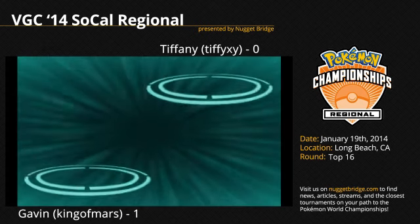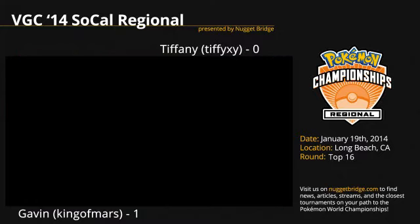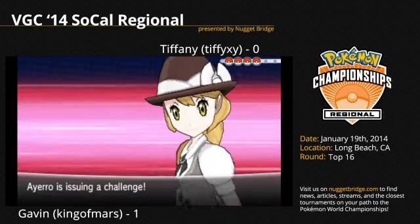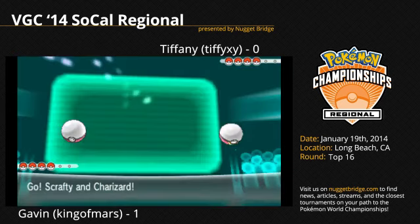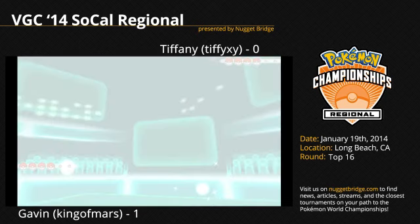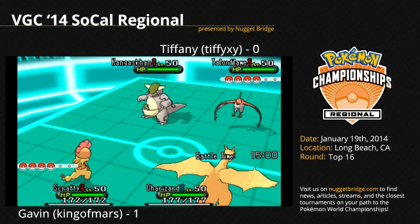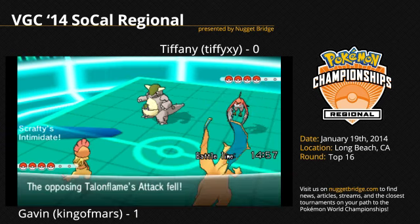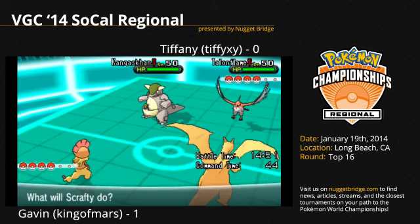If he just gets up the sun, then Talonflame comes out, or Venusaur will come out and just put everything to sleep. Talonflame's a good answer for his Venusaur, which was the problem for Tiffy last game. So if she can find a way to mitigate Venusaur's damage, she might be able to pull this out. Gavin coming back with the exact same leads, coming out with Charizard and Scrafty, while Talonflame and Kangaskhan hit the field for Tiffy, who is trying to get that Talonflame in there for that Venusaur later on.